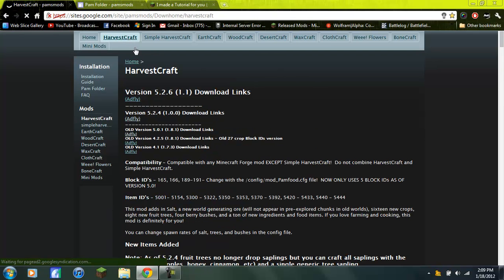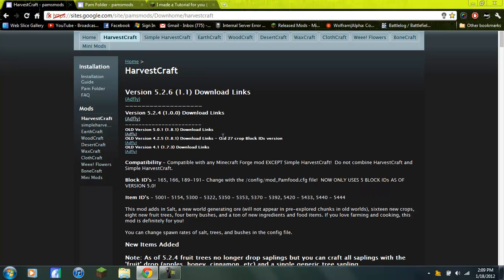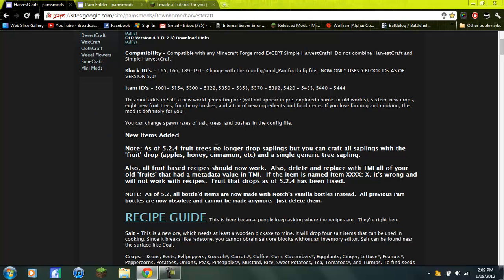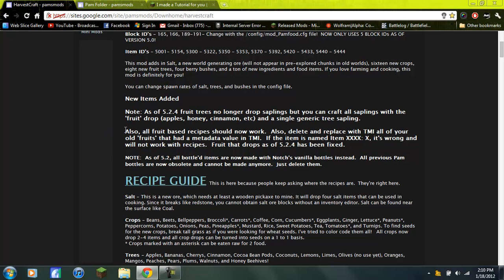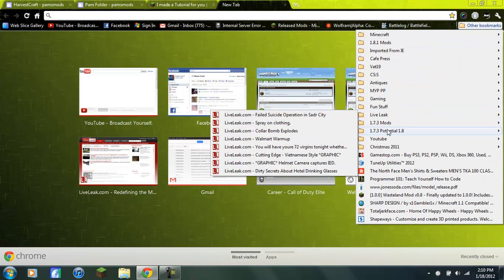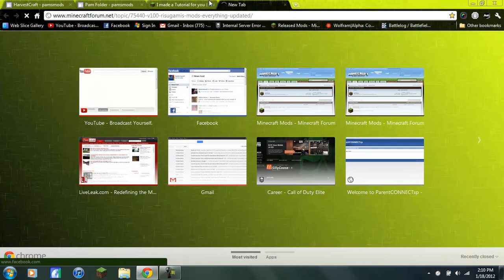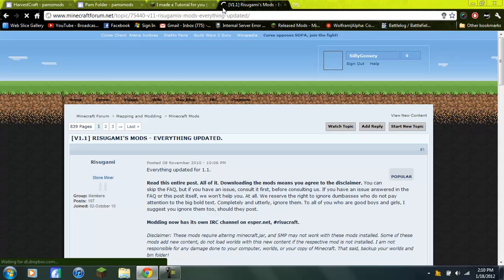Here it is — Harvestcraft, now updated to 1.1. It is installed a bit differently this time. Also, which is kind of weird, the fruit trees no longer drop saplings, so you have to craft them on your own. I also suggest getting Ragami's recipe book mod — it really, really helps with mods like this.